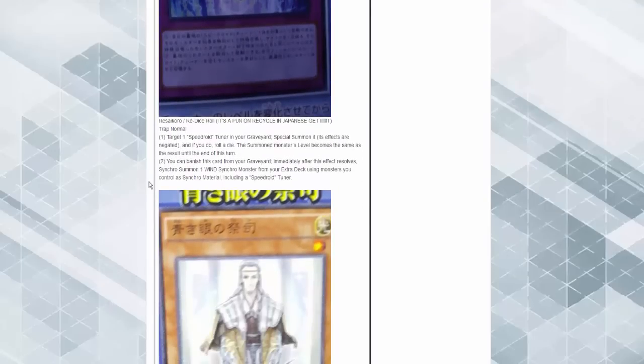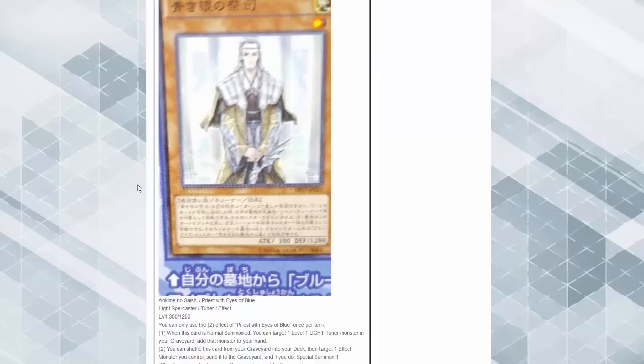Definitely good for floating. Speedroid the Dice — target one Speedroid tuner in your graveyard, special summon it with its effects negated, then roll a die and the special summoned monster's level becomes the result until the end of the turn. You can banish this card from the graveyard to synchro summon a Wind synchro monster. It's definitely not terrible, and it's chainable.